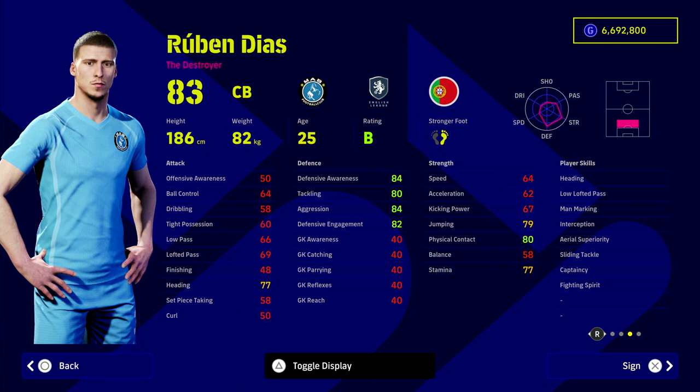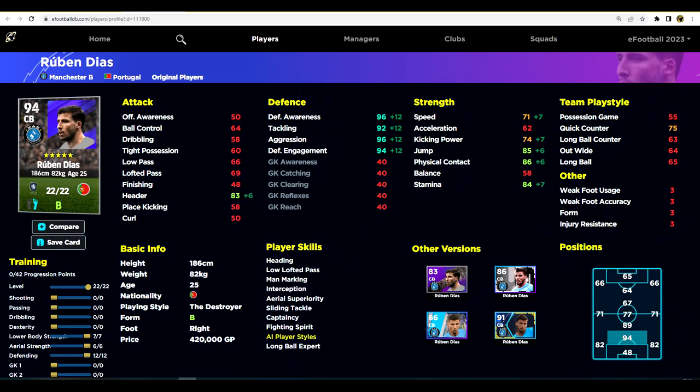Ruben Diaz is one of the most expensive and best center halves in the game. You can pair him with Van Dyke — Van Dyke isn't in this list because they are pretty much yin and yang, very similar players; Van Dyke is a little taller. In terms of player skills, Ruben Diaz has everything you could possibly want except blocker, which takes a couple of points away from him.